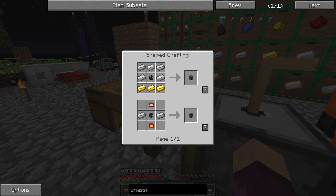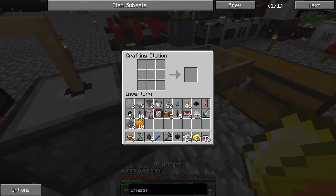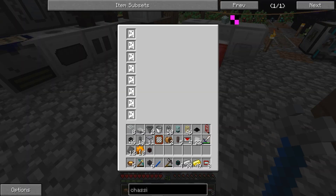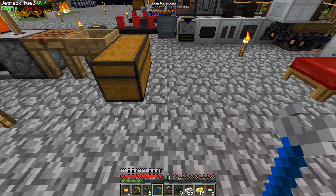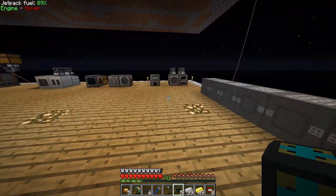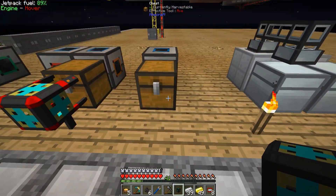We can combine that with some tier 4 logistics chassis pipes, made with iron, gold, and basic logistics pipes. Because our power situation isn't ideal, I'm going to use the iron and gold recipe instead of the chipset recipe, since chipsets take far more time and power. Let's grab some iron and gold ingots and craft a few tier 4 chassis pipes, then craft those up into tier 5 chassis pipes. When placed in the world, we get a total of 8 module slots, meaning we can craft up to 8 items from one pipe.